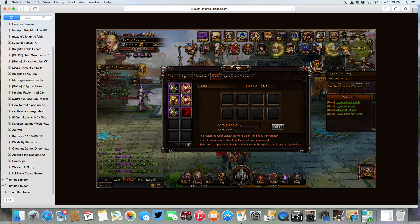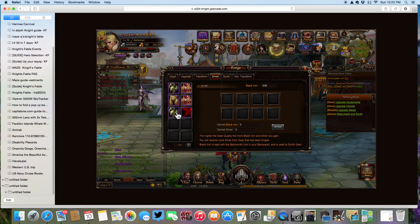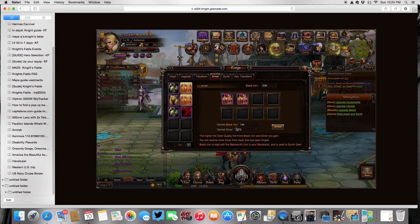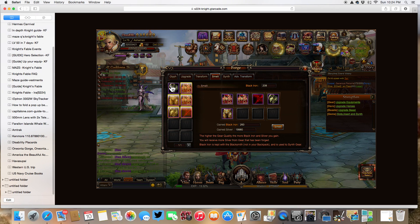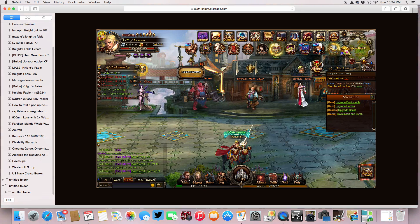Now we're going to talk about smelting. If I didn't want this equipment, I would click it and it shows over here. For that one item I would get 52 black iron ore and 4,500 silver. If I click two of them I get 104, and that number keeps going up the more I click. I don't actually want to get rid of any of those purples right now.